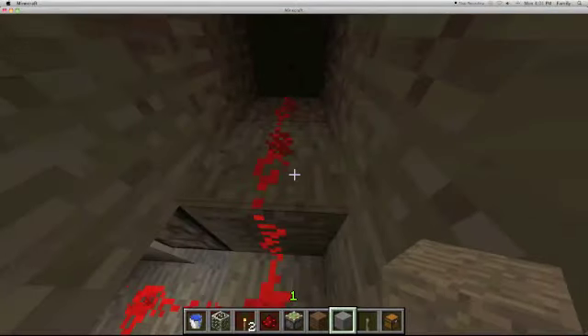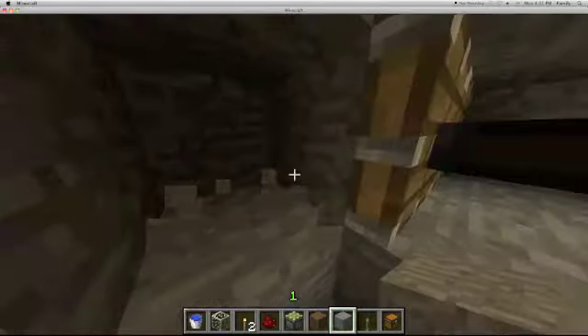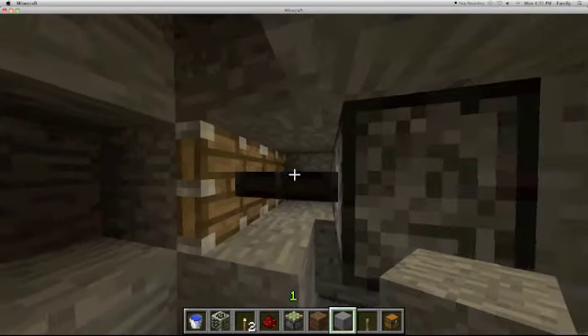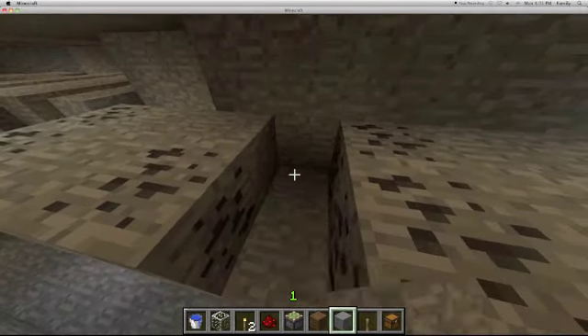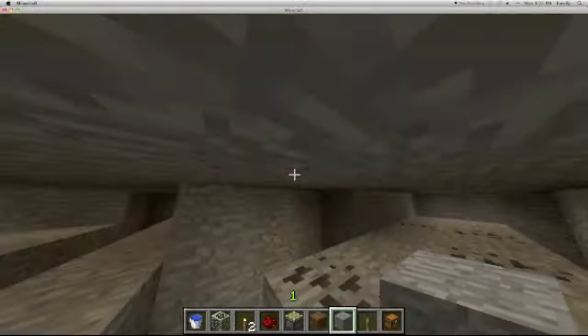So the redstone signal goes into the back, and it basically powers these pistons, which holds these blocks in place. Right above these blocks is the lava. So these blocks are always activated, and when you hit the lever, you basically deactivate the redstone signal — that pulls the blocks back, and the lava falls down.